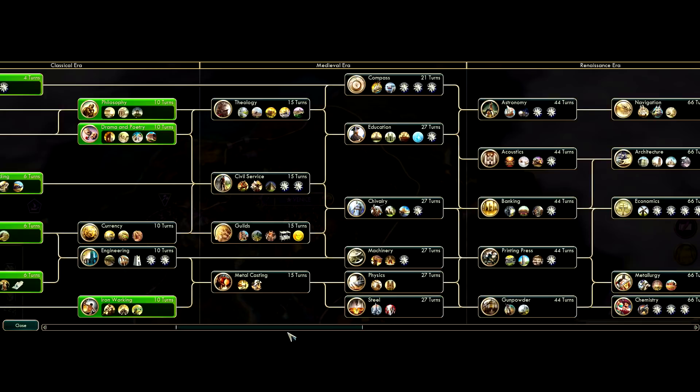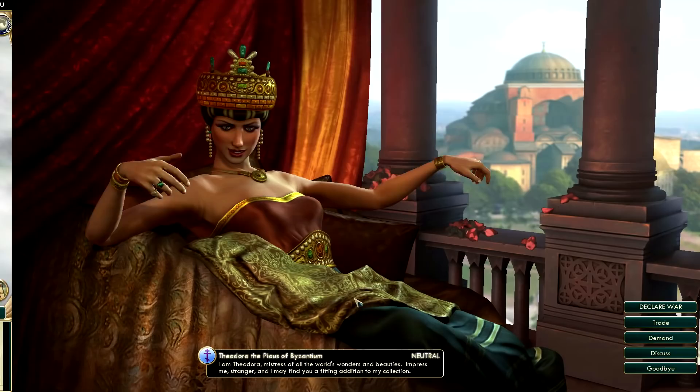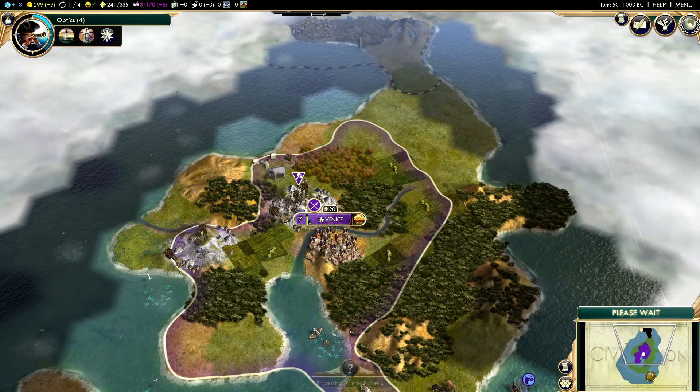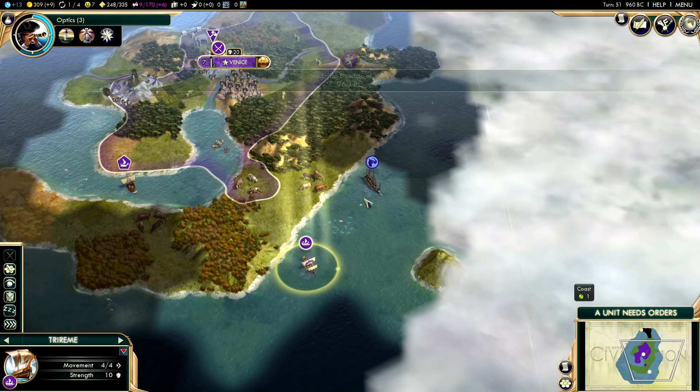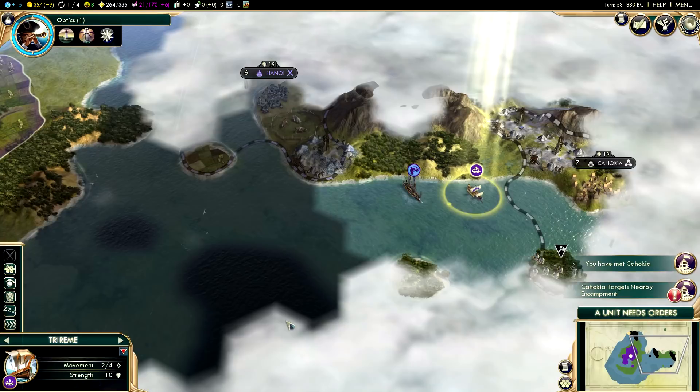Last episode I did the Ancient Era and the Classical Era separately, but we're going to combine these two into one episode since the Ancient Era goes so quickly. Our first tech in the Classical Era will be optics, which is going to allow us to embark into the coast. It's Theodora - hello Theodora, that's our first civ we've met, Theodora from Byzantium. And we found Hanoi and Cahokia as well.